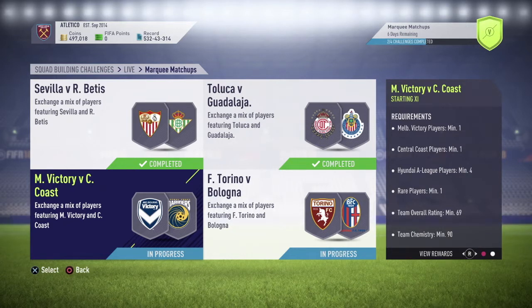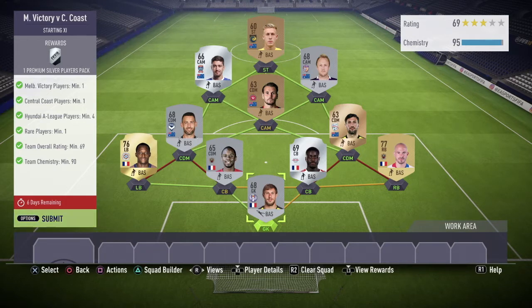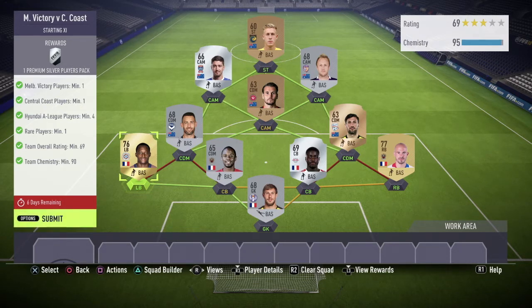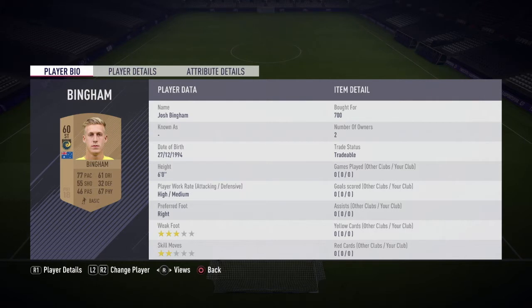The Melbourne Victory vs Central Coast SBC was the only one that came expensive for me, because I hardly had any players from this league. Even the players I had were in the same positions, so I couldn't use them without ruining chemistry. The requirements are: one player from Melbourne Victory, one from Central Coast, minimum four from the Australian league, rare players minimum one. I have three or four rares. The required rating is 69 and I have 69, chemistry required is 90 and I have 95.